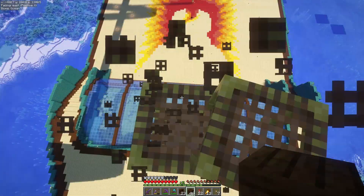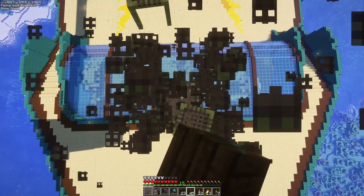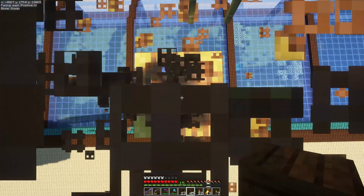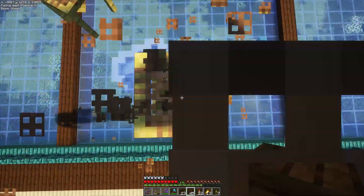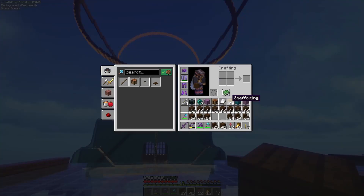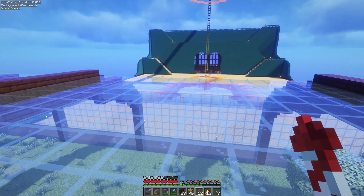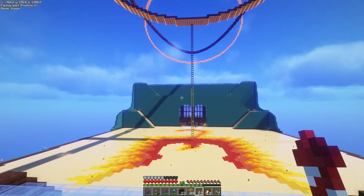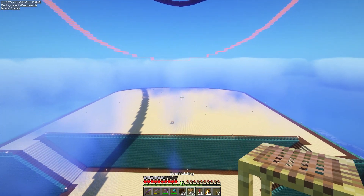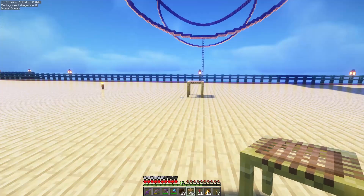We're going to go ahead and close that circle back up and head over to the other side. We haven't even put any scaffold down for that one, but hopefully we have enough from what I've got here. Otherwise I'll have to dig out my extras. The problem is I'm pretty sure I don't have enough wood, so I'm going to have to go chopping more trees. Good — I did mark it. This should be enough scaffold for this section.